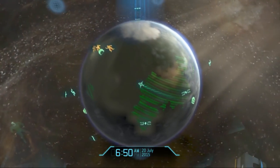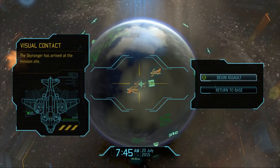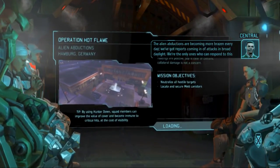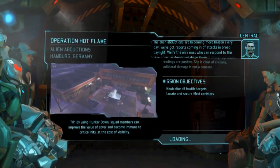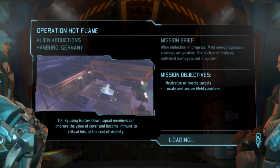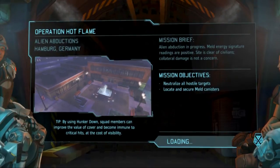Touching down. Our target site is near the German border. The alien abductions are becoming more brazen every day — we've got reports coming in of attacks in broad daylight. We're the only ones who can respond to this threat. We need to neutralize all hostiles and locate and secure meld canisters.